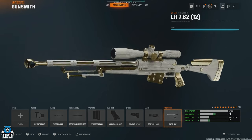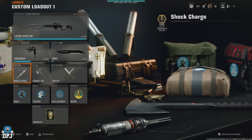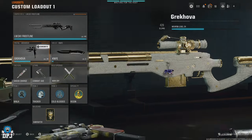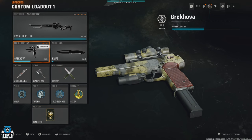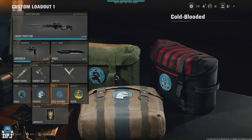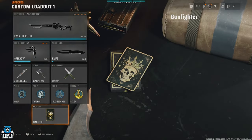A fourth sniper will be added in the mid-season event. As for perks and equipment, it depends on what you're going for and who you're playing against. I'd recommend Ninja, Tracker, and Cold Blooded for that Recon combat specialty. For the wildcard, you need Gunfighter to get the most out of sniping in Black Ops 6 — which in itself suggests there is a problem with snipers.